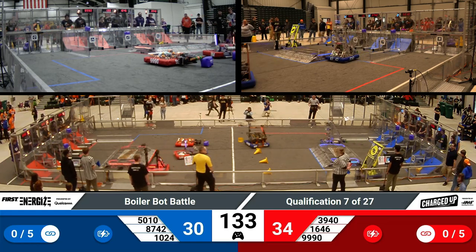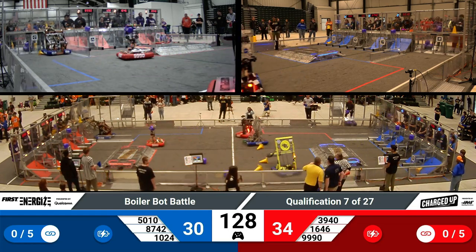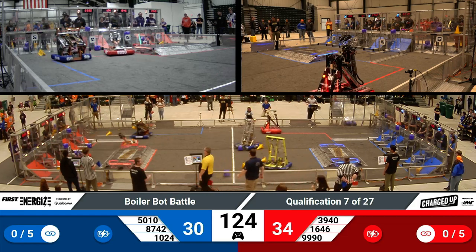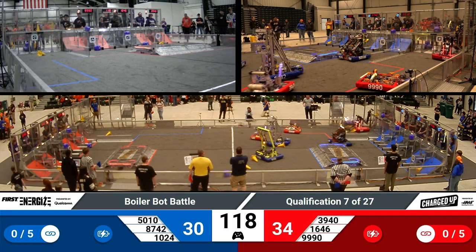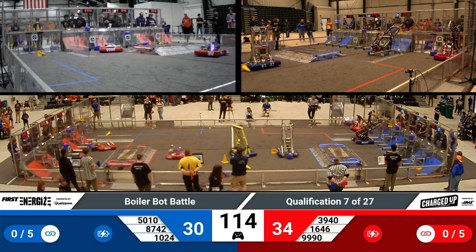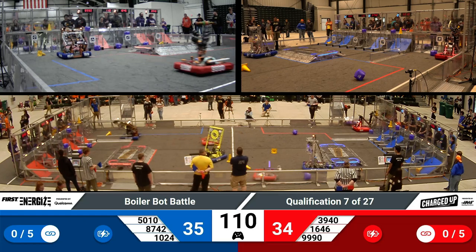The driver control period has now started, and teams are going for those game pieces in the middle of the field to try and score for their grids. It looks like Tiger Dynasty's bonus team is going for one at their human player station, and 1024 is going for a cone in the middle of the field. Over on the Blue Alliance, 5010 has placed a cone on that high node, earning five points.